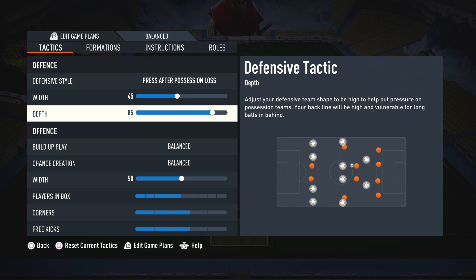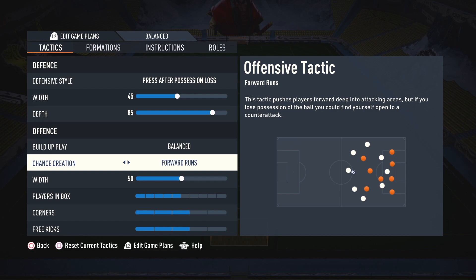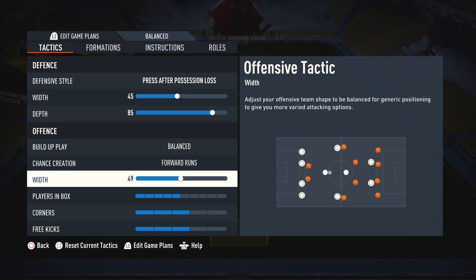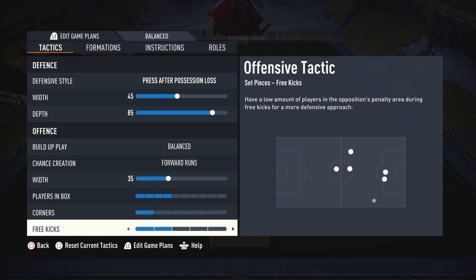On offense settings, set build-up play on balanced, and forward runs on chance creation. With width 35, 4 players in box, and 1 or 2 on corners and free kicks.